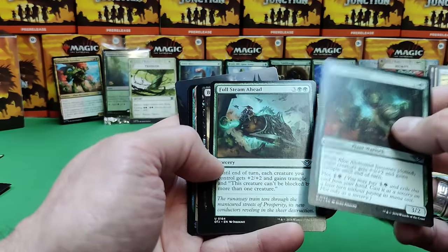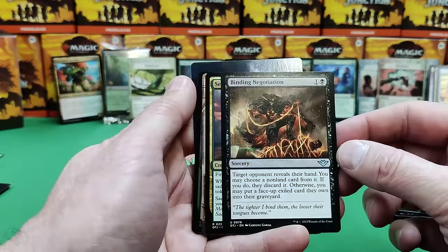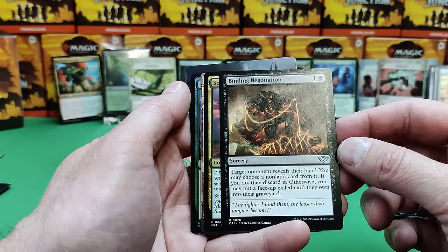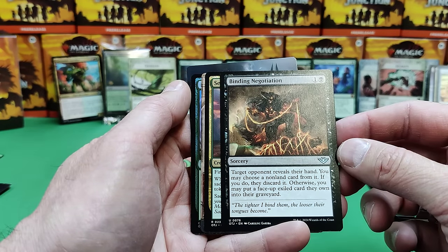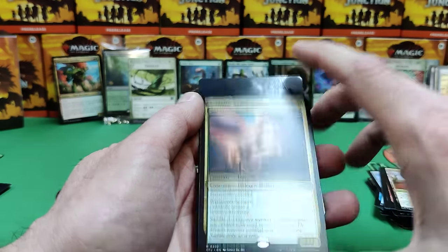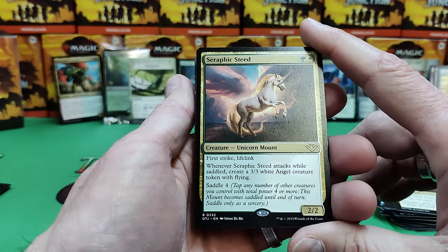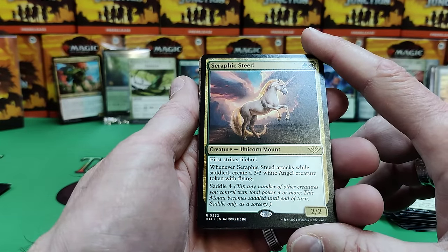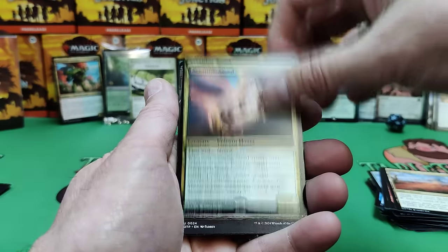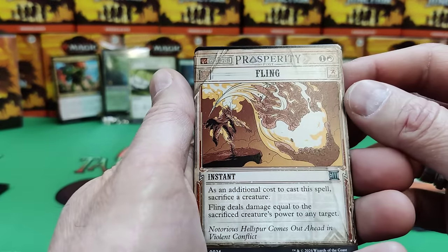There's a Mirage Mesa — choose a color, it makes one mana of any color as it enters. That's a pretty good mana rock. A Cactus Folk Sure Shot — plant type, ward two. At the beginning of your combat on your turn, other creatures you control with power four or greater gain trample. So I think this pre-release we're definitely going green-red. Binding Negotiation — target opponent reveals their hand, you may choose a non-land card from it. They discard it. Otherwise, you may put a face-up exiled card they own into their graveyard. There's a steed — first strike lifelinker, a 2/2 for two. When it attacks while saddled, you get a white angel with flying. Very nice — you want to get on that unicorn.